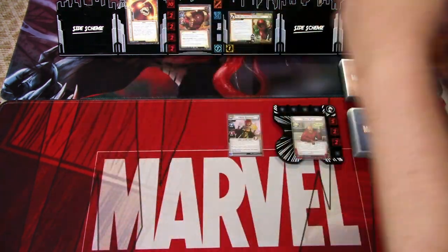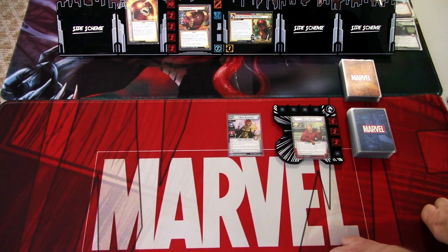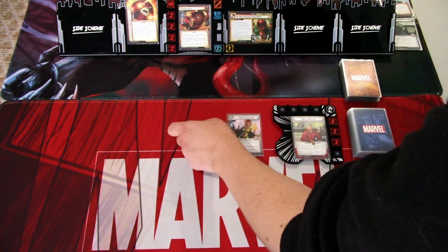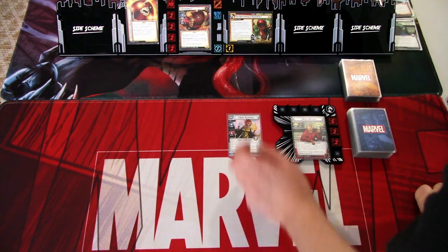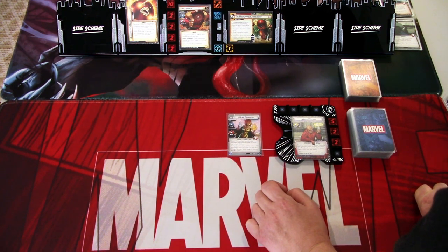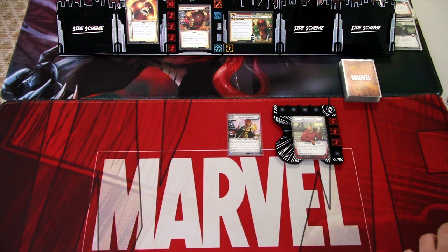Okay, so we are ready to start. Deadpool is a really interesting hero and the pool aspect is really bizarre, but we'll see how this deck performs. The game is set up — Juggernaut has tough and stalwart at the start of the game. Stalwart comes from Juggernaut's helmet and tough from the revealed effect. We have Hope Summers in play, so we'll just draw our opening hand.